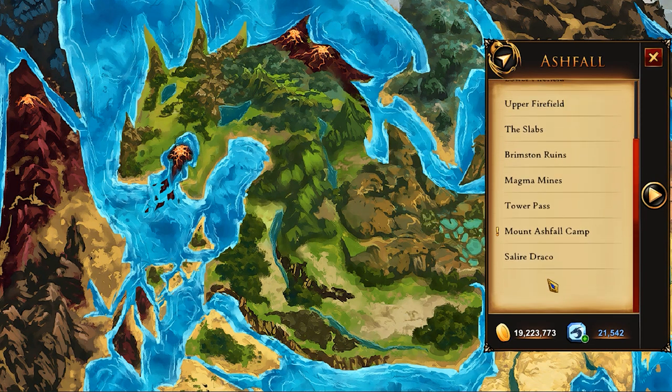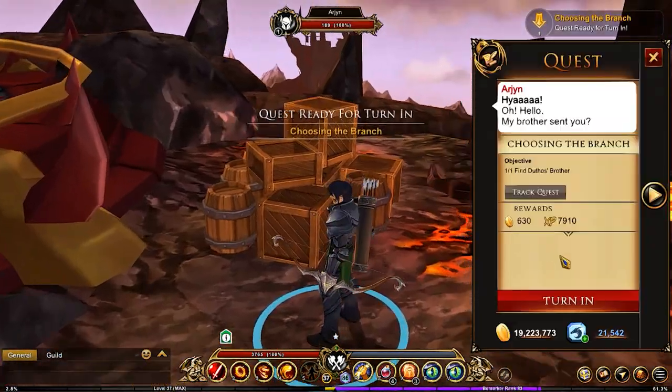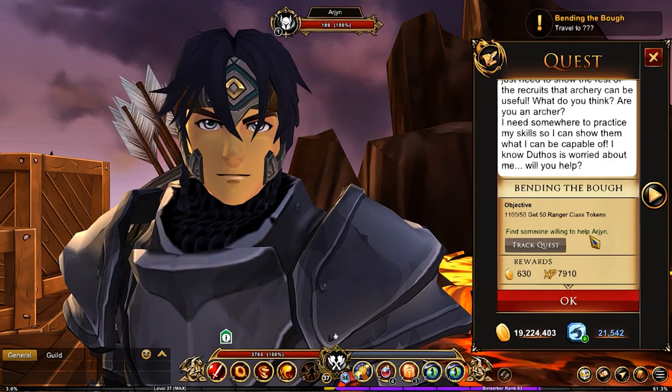You're going to find that guy in the Mount Ashfall camp. There he is — so we found his brother. At this point, you need to find someone willing to help Arjun.